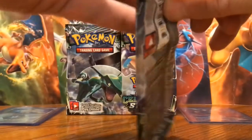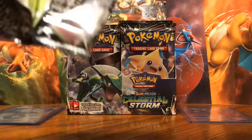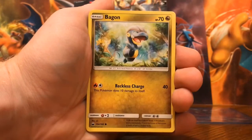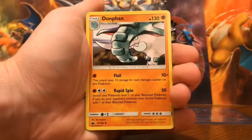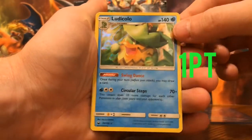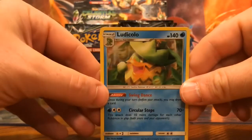We've got Rayquaza on the cover of the first left side pack. Inside we have a Torchic, Skitty, Spinda, Ralts, Fagon, lightning type energy, Apricorn Maker, Donphan, Scyther, and the reverse is a Minior — just a common, no points. The rare goes to a holo Ludicolo, so that's one point for the left side, making it 12 to 10.